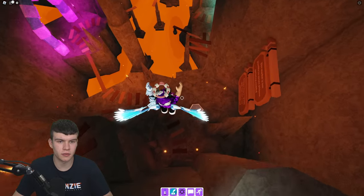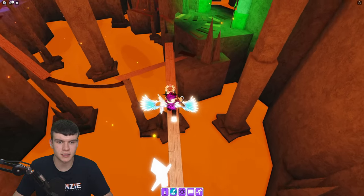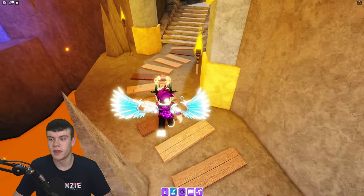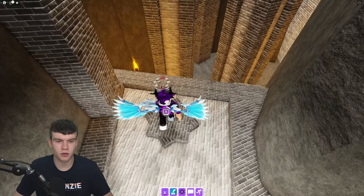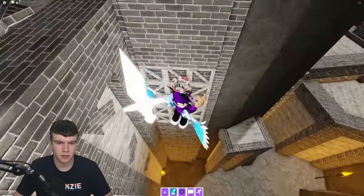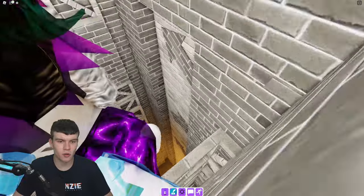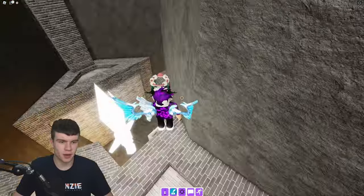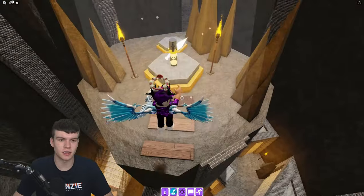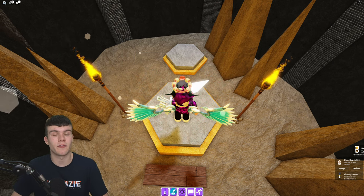We have done it! The sword is following us now. All we're going to do is go back to the Excalibur marker and give them the sword. Let's go around here, back up, and across. Finally we can get the Excalibur marker — there it is. I wouldn't say it was difficult, but it was a bit time consuming. That's going to be it for this video — like and subscribe for more.